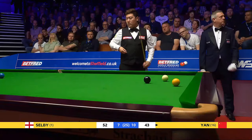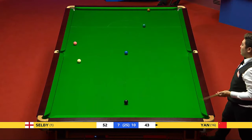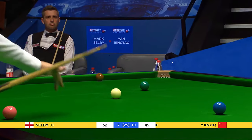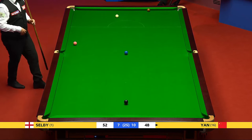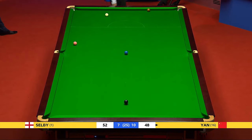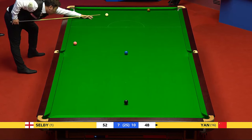He's reduced his arrears to nine points. 44. It looks like he's got a nice angle on this green. Very similar problem facing Yang Bingtao that he's just fixed on the yellow. 47 — again, nice angle. But the harder you play this, the more difficult the brown is. He can just leave himself a blue to either corner, meaning making sure of the pot. This brown, to make the points all square, will still need blue and pink.